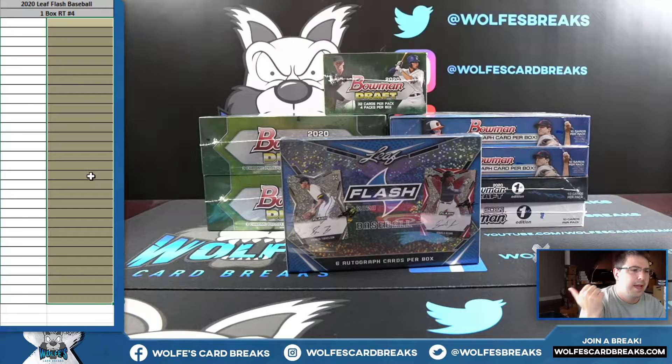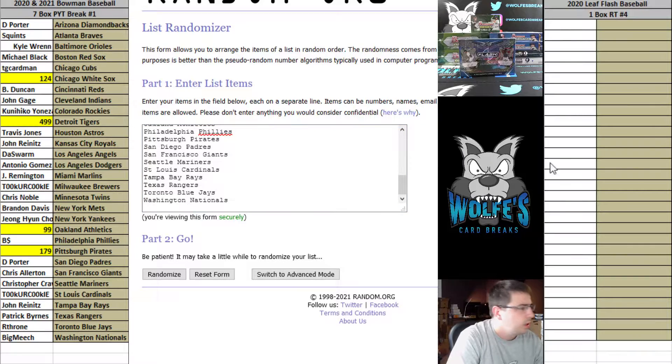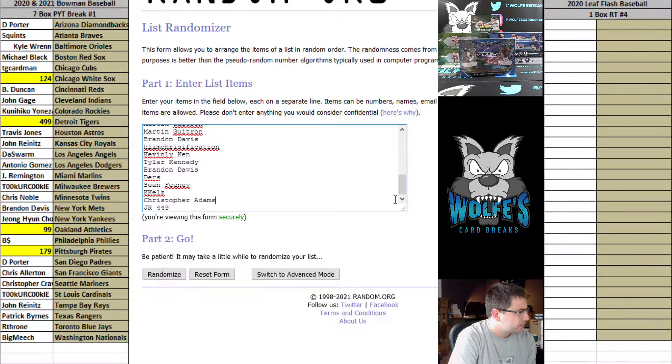Six autos per box. At the end of the box break, I'll do an additional random where the top four will get to draft the last four teams in the Bowman mixer — it's the White Sox, the Tigers, Athletics, and the Pirates. So the first set of randoms is just the team draw. We'll do the box break, and at the end we'll do another random — top four get to draft. All teams are in random. It's a 30-spot break — here's your list of break participants. Each spot is going to get one random team.